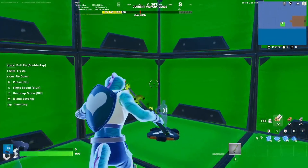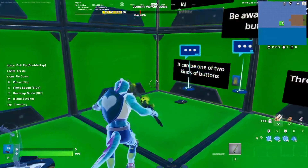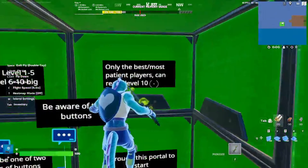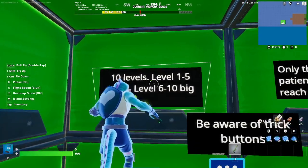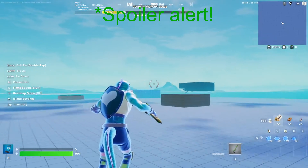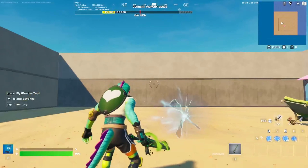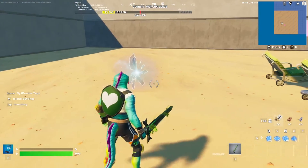This over here is where you spawn. There are five little messages and you can see the two different kinds of buttons. This is level 10 — spoiler alert, I'll put a spoiler warning in before this as well — but yeah, this is level 10.